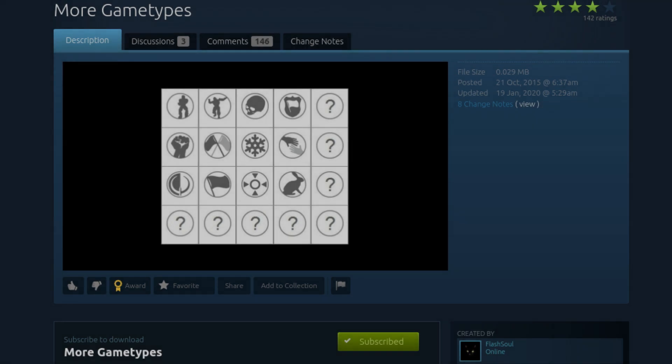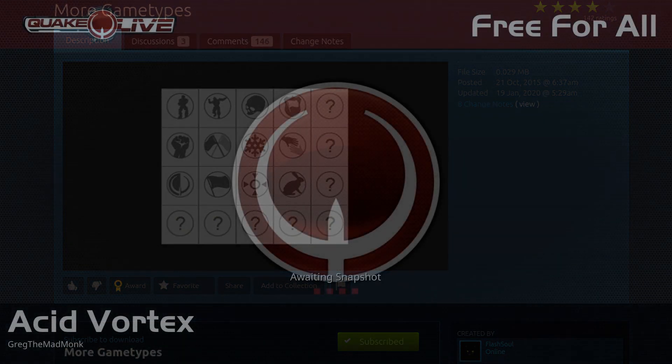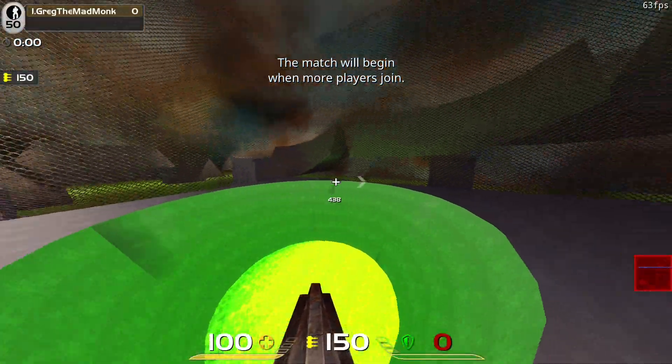For that, I could recommend 'More Game Types'. The workshop link is also in the description. And in the background you can see me launching the map with one of the game modes provided by it.